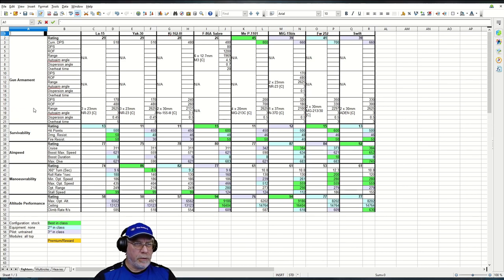On the LA-15 we have three of the familiar Soviet 23mm NR-23s, each with a DPS of 170, totaling 510. The rate of fire is a healthy 480, and the range is pretty useful at 2,625 feet — which is actually best in class. The auto-aim angle at 3, dispersion angle at 0.45, and overheat time at five seconds are all good. You can output quite a lot of damage even though your DPS is relatively low compared to the high energy fighters.